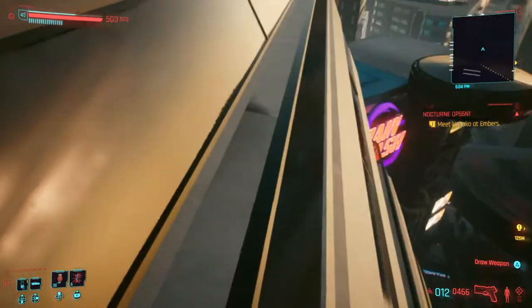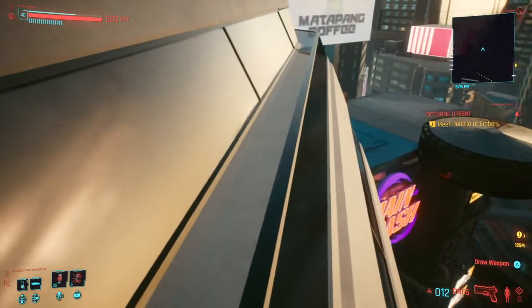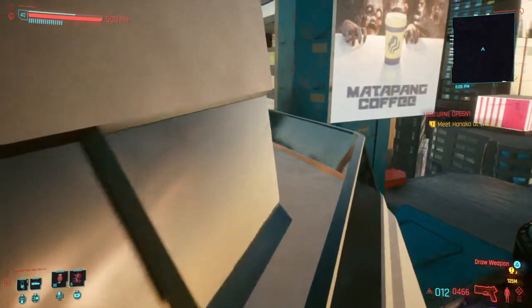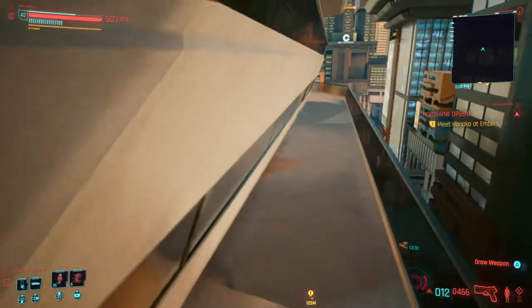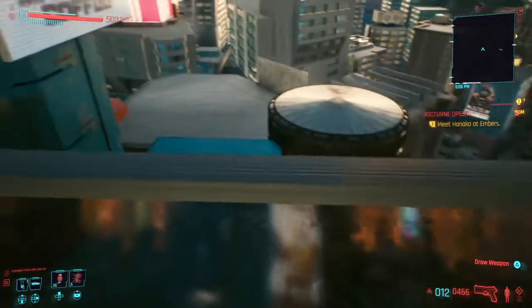You can drop one level down if you need to — save your second double jump so you land on that balcony. Then just walk down this balcony until you get to the opening right here. As you can see, this building is connected to V's mansion.